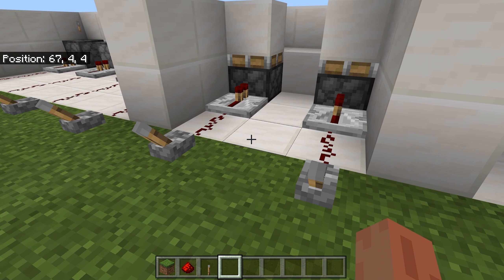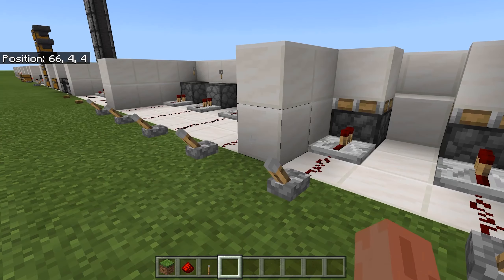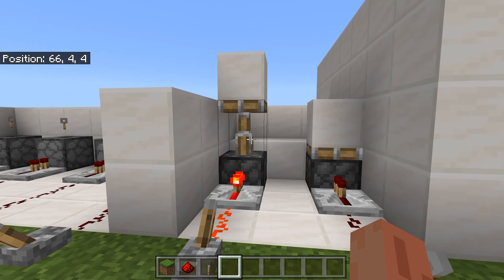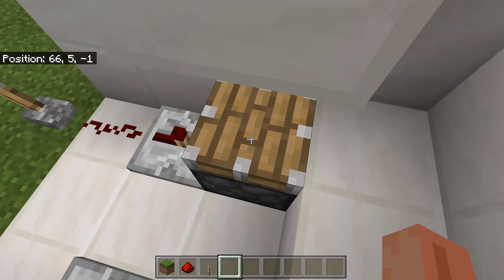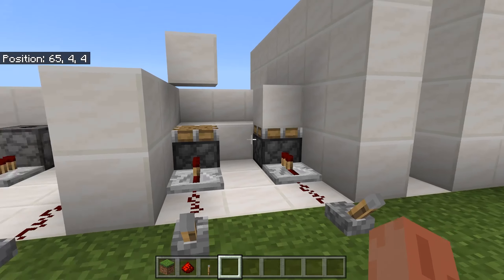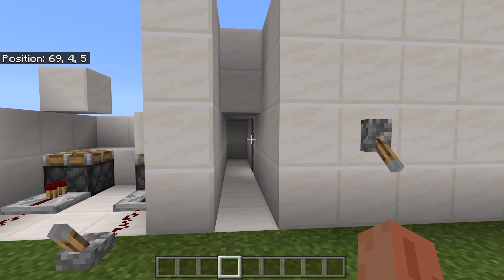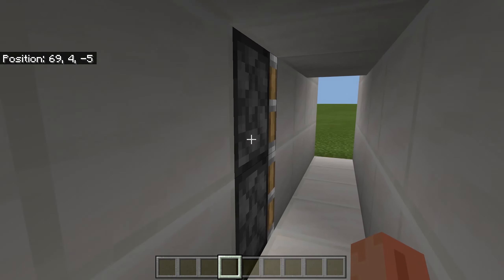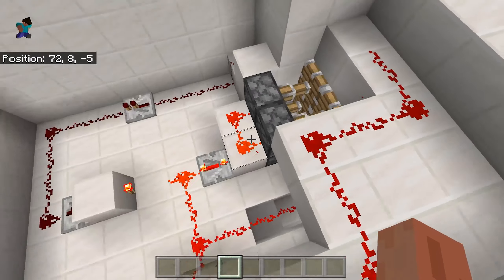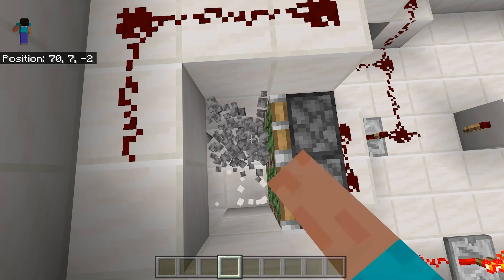Pistons are one of the most used blocks because they are very useful. A normal piston will just push a block, and it will retract the piston but not the block. Sticky pistons will push a block and also retract it. So sticky pistons can be used for doors, including hidden doors, using two sets of sticky pistons to retract the block.